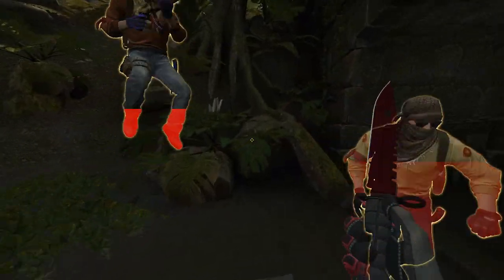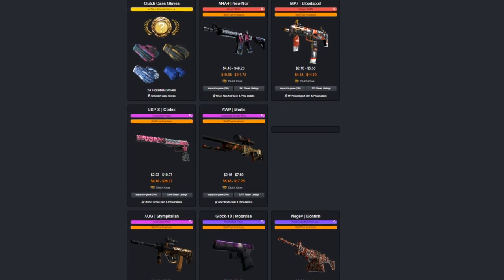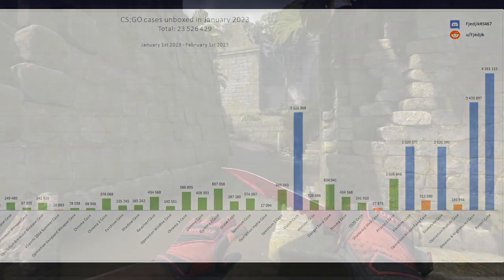Let's talk about the clutch case fundamentals. Despite it having gloves, which you'd think would make it one of the least unboxed cases, the clutch case has been one of the most unboxed cases in CS for many months. Just in January, there were over 3 million of these cases unboxed. The only cases that even came close were Dreams and Nightmares, slightly beating it, and the Recoil case with over 4.3 million — just crazy numbers all around.